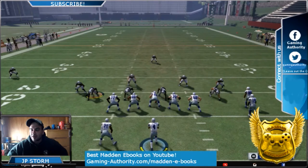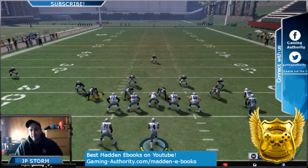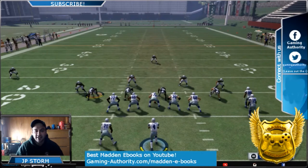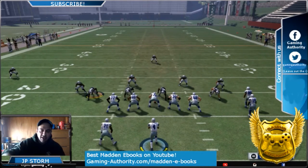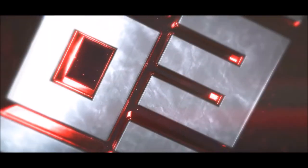Just a Gun Flip Trips formation — you can find it in the Cowboys playbook. And if you see what it does to Cover 3, you just need a good enough quarterback, apparently, so you can throw the ball accurately to get him open. Like the video, subscribe to us — thank you guys for watching. This is JP Storm, GamingAuthority.com — the Jack refix.